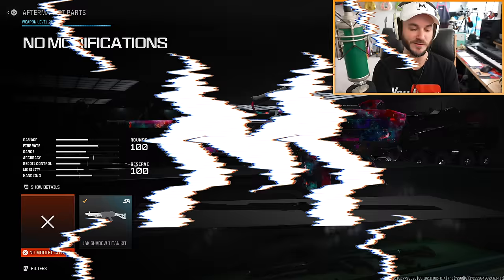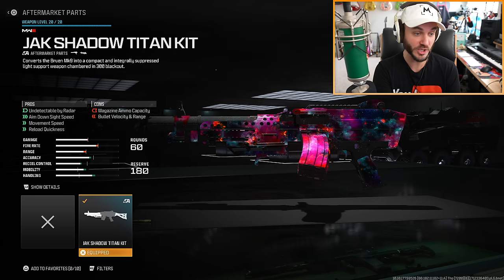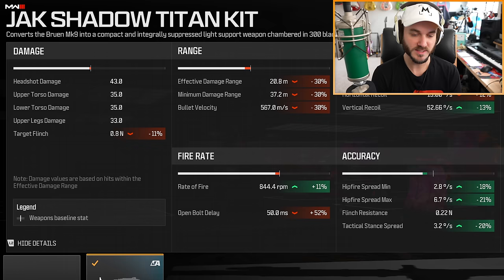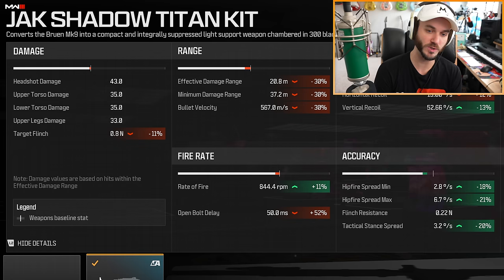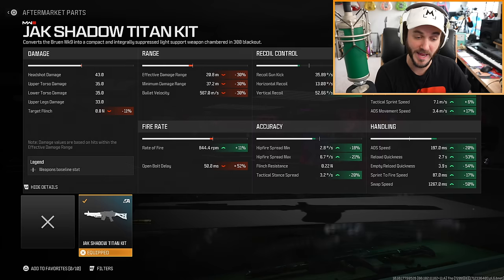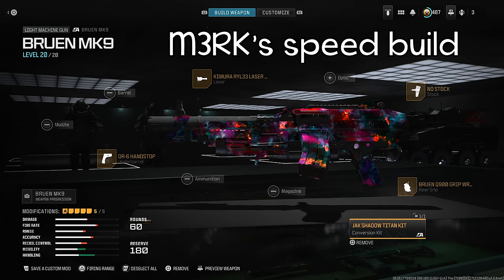If you don't have the aftermarket part on, this is what it looks like — but when you put it on, it changes pretty drastically. Especially when you pull up the advanced stats, look at all the different changes. Some of the biggest penalties are increased target flinch, reduced damage range, and increased open bolt delay, but we get a ton of recoil, accuracy, mobility, and handling benefits. Once you put this on, it doesn't even feel like a machine gun, especially with the build I made.